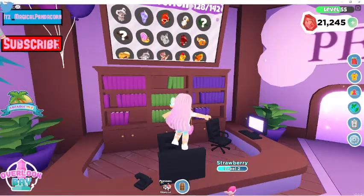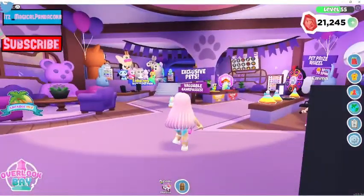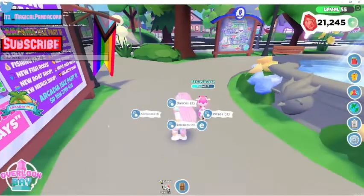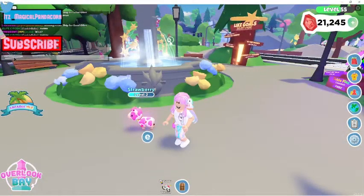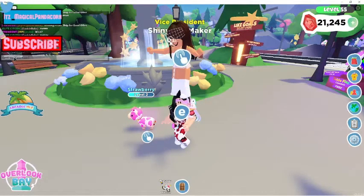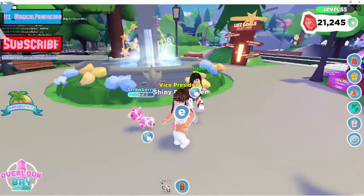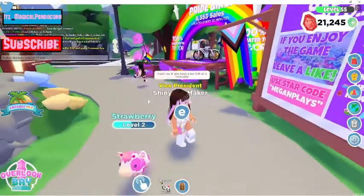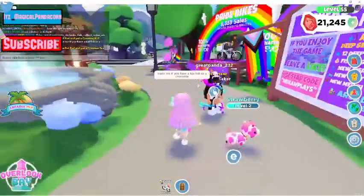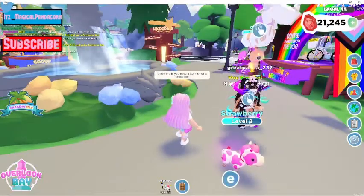I'm also missing a celebration dragon. I'm going to try right now to trade for the alligator — or is that a crocodile? I always get them mixed up — and the koi fish. I'm gonna open up the chat and type that I'm looking to trade. I'll say 'trade me if you have a koi fish or a crocodile.'